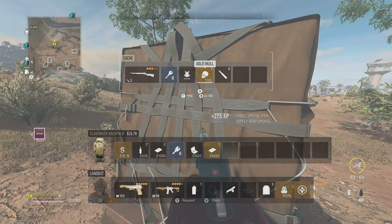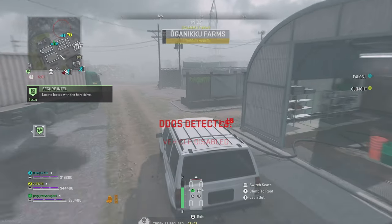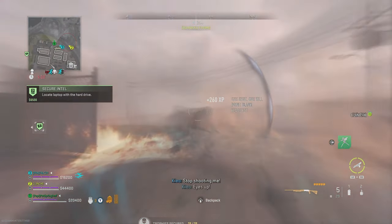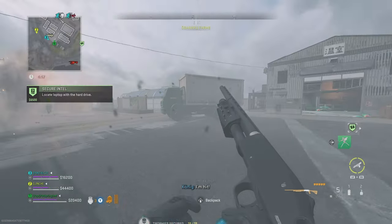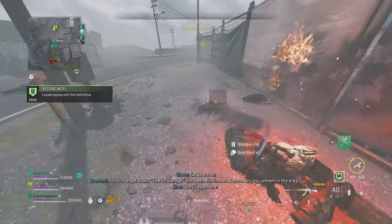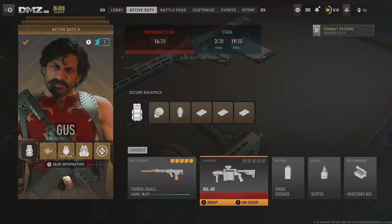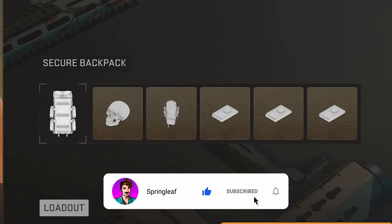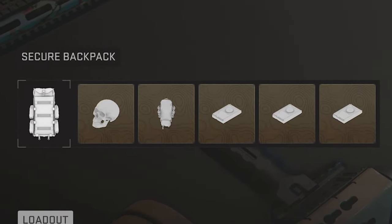I've found the most success getting all these items on Al Mazrah. By targeting supply drops or killing the scavenger, you can get a golden skull pretty easily. Scavengers appear near dead operators after about a minute, or you can track them down by doing intel contracts. The other materials are easy to find on Al Mazrah, mostly by going to gas stations. Once you've got the secure backpack, you can secure items across multiple extractions, making the materials needed for a skeleton key much easier to attain. For example, encrypted hard drives are easier to come by on Al Mazrah and Building 21, which you can then take to Ashika Island along with vintage wine and a video cassette recorder to barter for a key.